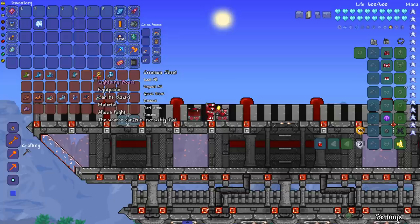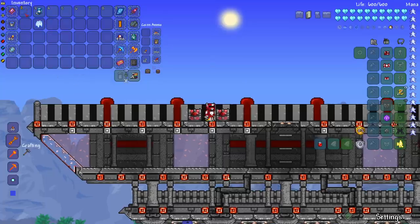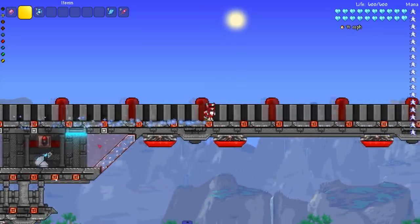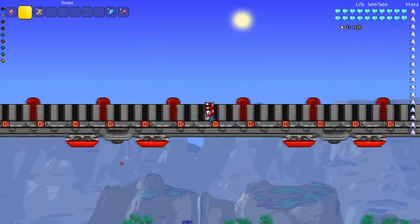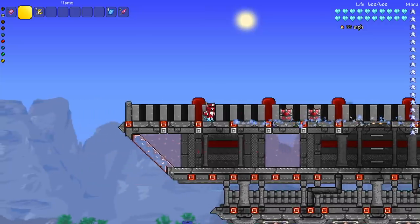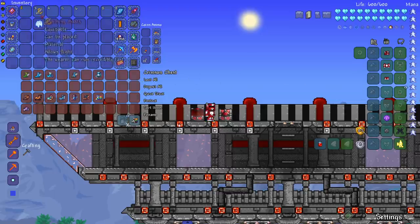Next up we have the Lightning Boots and the Frost Spark Boots — obviously the top tier boots in non-modded Terraria. There might be new ones in 1.4, maybe dropped by new bosses. Lightning Boots reach 34 miles per hour — not even 35. Let's put on the Frost Spark... also 34. So the fastest boots in vanilla Terraria are both the Lightning Boots and Frost Spark Boots at 34 mph.